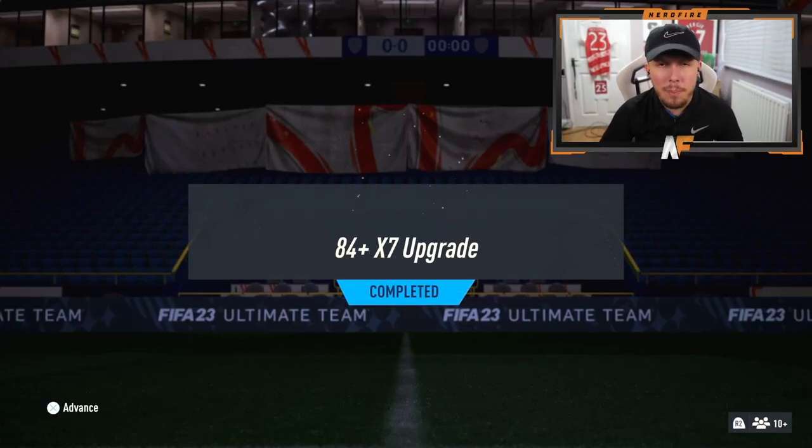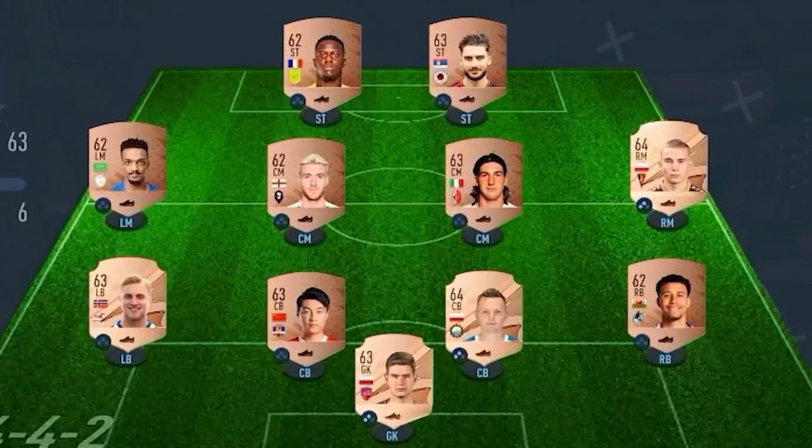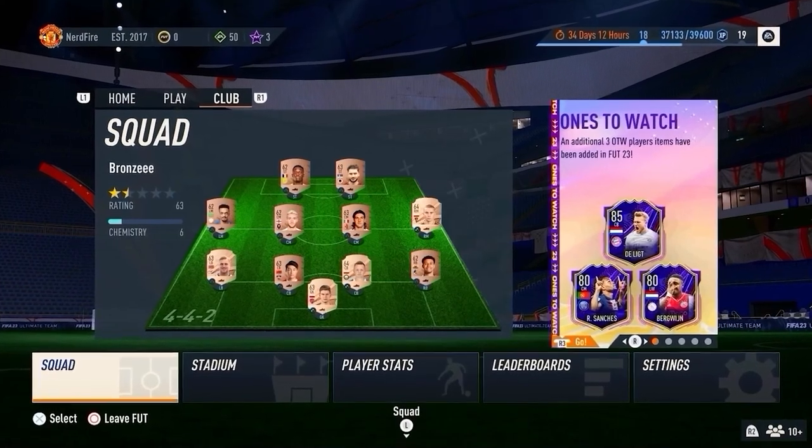EA Sports have dropped 84 plus times 7 packs and 80 plus player picks as well. We're going to open and load them up, so let's get through them and see what we can get. Have you guys got a terrible team, no coins, and you want to buy some of the brand new players?